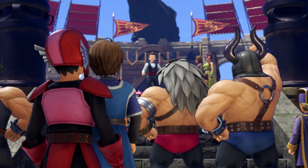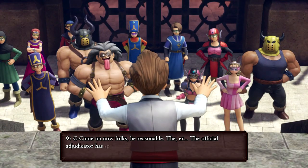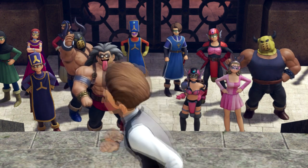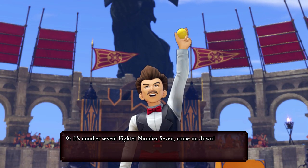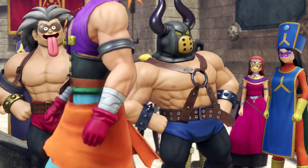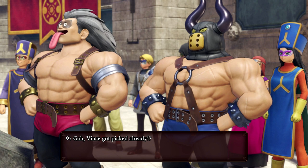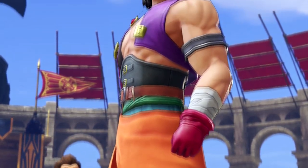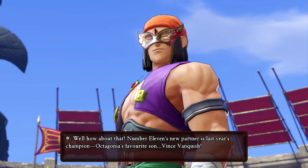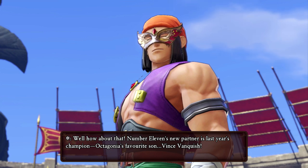Play fair, will ya! The official adjudicator has spoken — now why don't we see who number eleven will be fighting beside? All the other fighters are pissed off. Who's that? Looks like I'm up. Oh wow look at him — Vince! Well, how about that — number eleven's new partner is last year's champion, Octagonia's favorite son, Vince Vanquish!